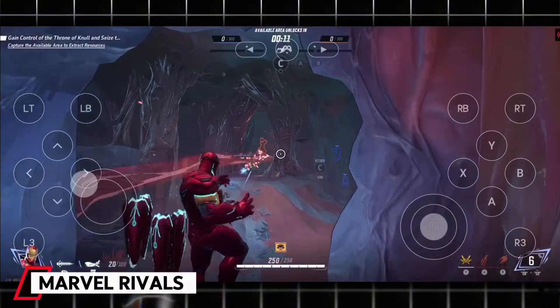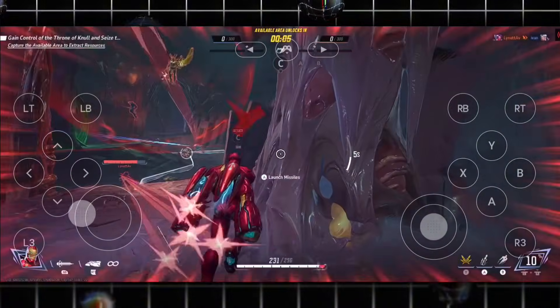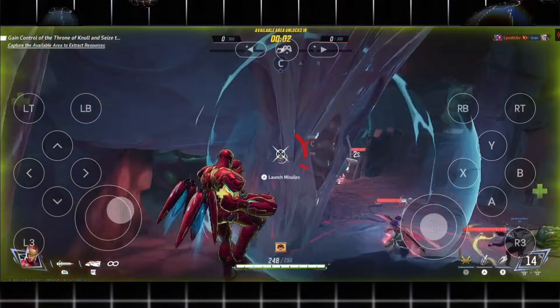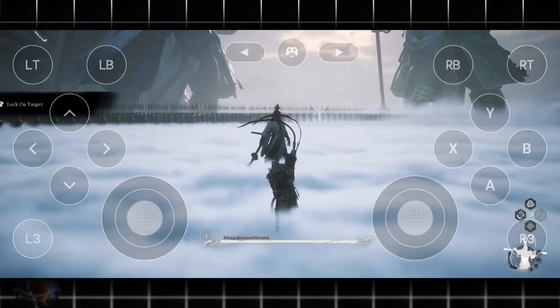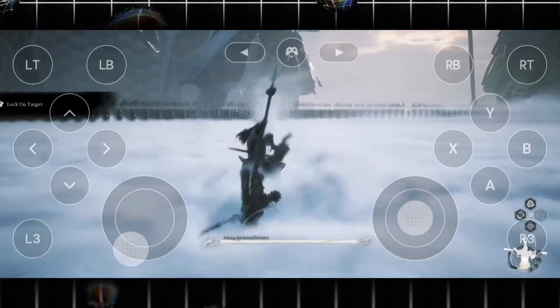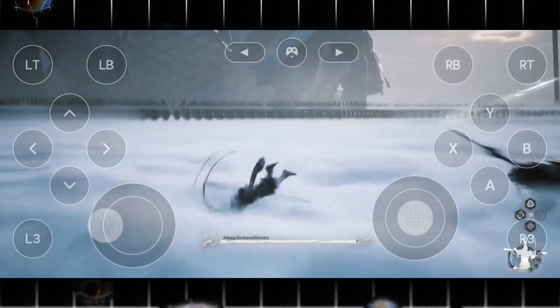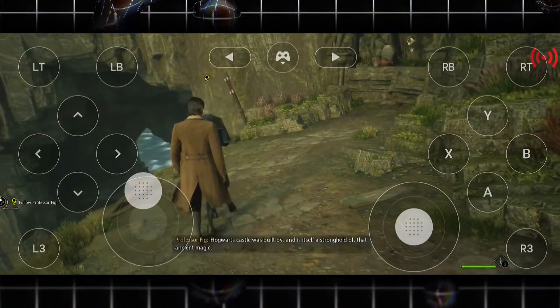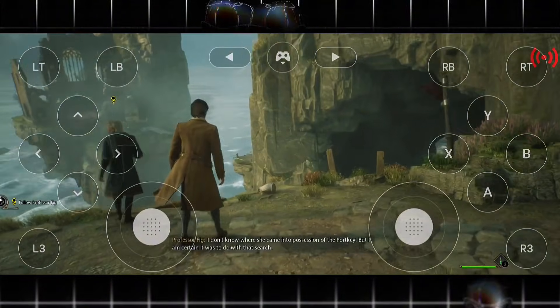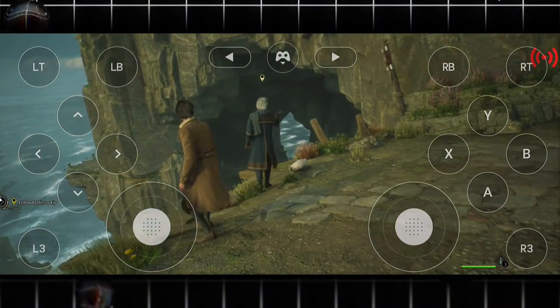After that, I tried Marvel Rivals. The game ran smoothly for the most part, with a few small fluctuations here and there — that's completely normal in cloud gaming, especially since we're also using a VPN. Even with that, the gameplay felt responsive and fun, and I didn't face any major issues. Next, I tested Black Myth Wukong. This one also ran smoothly, but keep in mind you must already own it in your Steam library to play it on GeForce Now. The performance was actually impressive, with solid FPS and smooth visuals, which is kind of crazy considering this is all happening on a mobile device through the cloud. I also tried Hogwarts Legacy, which many of you might have claimed earlier on the Epic Store. However, to properly play this game on GeForce Now, you'll need the ultimate subscription. I tested several more games as well, and most of them ran really well.